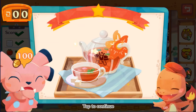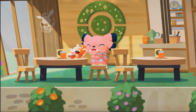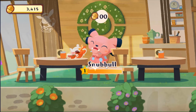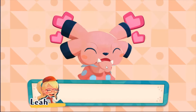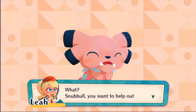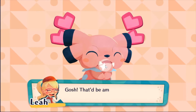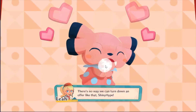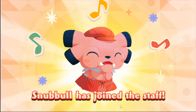Order up — that was order number 17. Now we can unlock Snubble, which we did — nice! We get another home run to the café. This is Snubble — that'd be amazing. Snubble has joined the staff — perfect, guys!